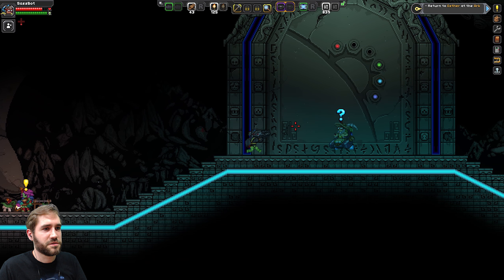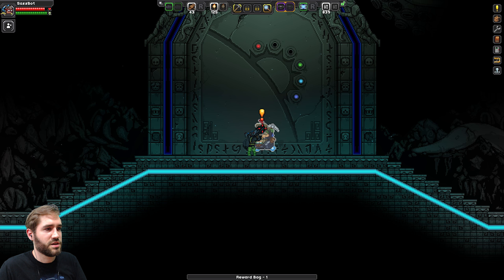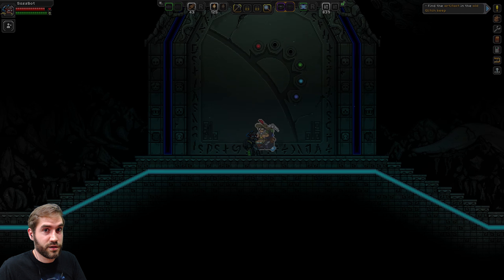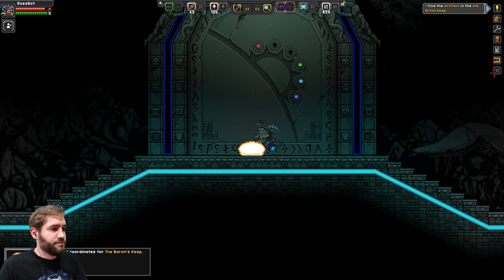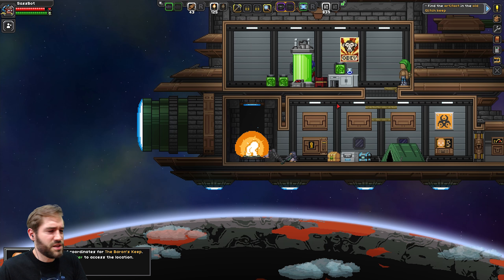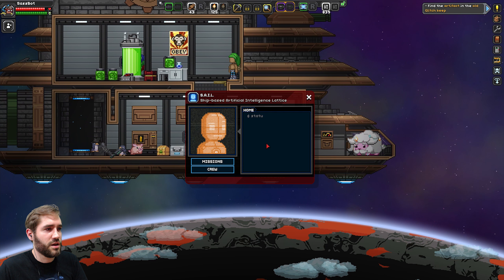I really want to test out this Doom Cannon. Hey Esther, so do you know where the key is? The last confirmed location of the glitch artifact. Excellent. Congratulations, my dear. Right, it's time to get my ass kicked. Mission obtained. Like, royally kicked. I have received an update for the Baron's Keep. The Baron's Keep — use the ship computer to access it. Yeah, let's do this.